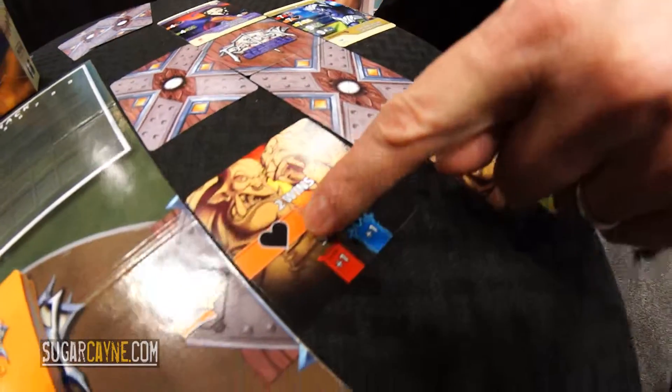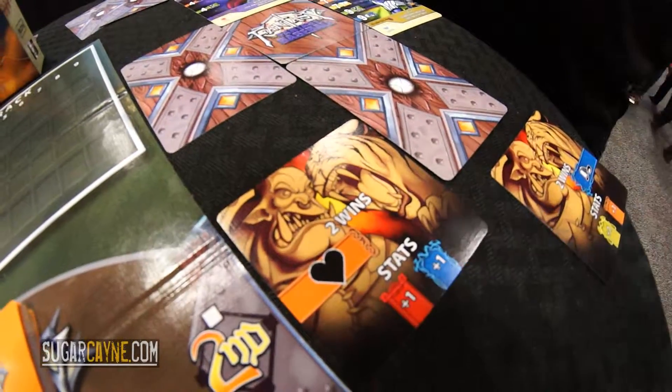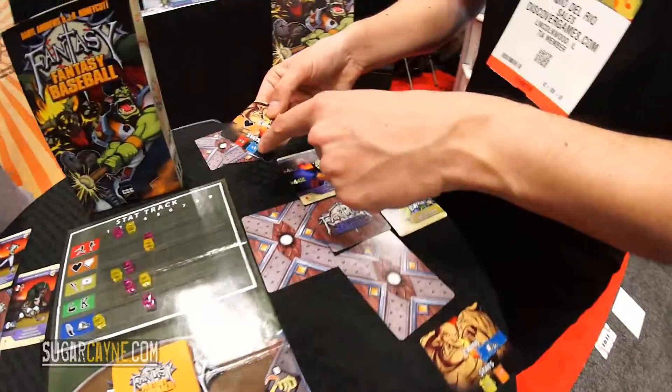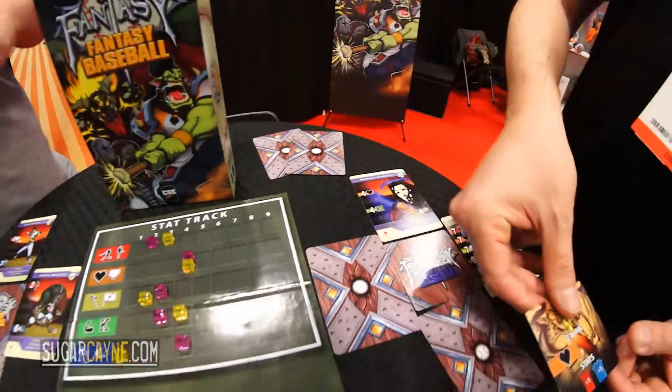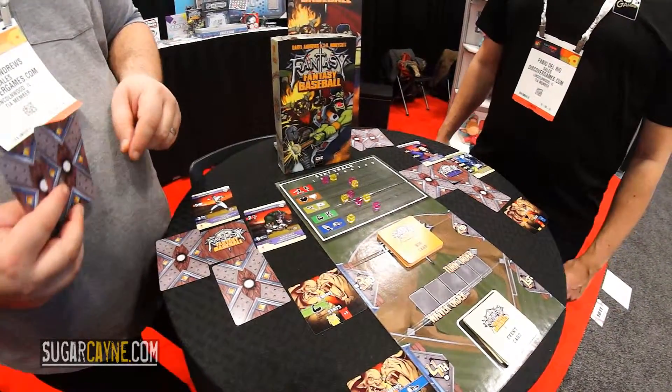You can see the card here — Stamina, Heart, Innings Pitched — so Fabio takes this card as a victory. He would move up on the red and blue track; in this case I would just move up on the blue. We would do that for all four weeks, sometimes interrupting each other with our magic abilities.